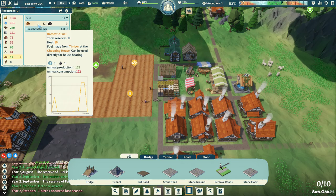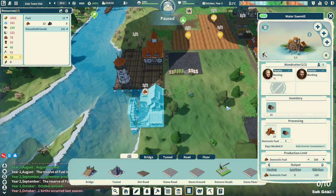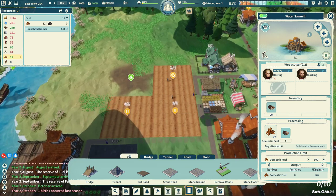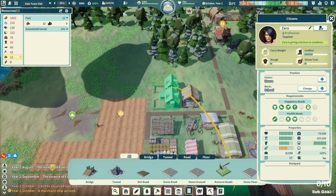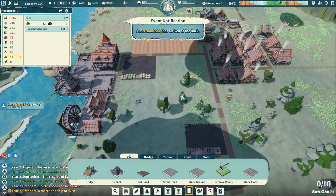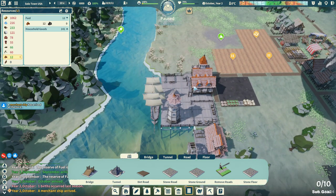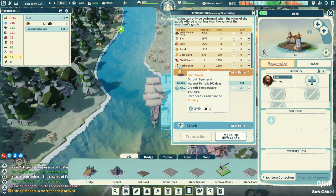Annual production is 152, consumption is 122. It doesn't seem like we're actually producing that much more — 126 just this year. We've got a teacher in the school now; she's giving a lecture to students, looks like there are 11 kids out there. The merchant ship is at the dock — let's see what we have here: chili seeds and herb seeds.